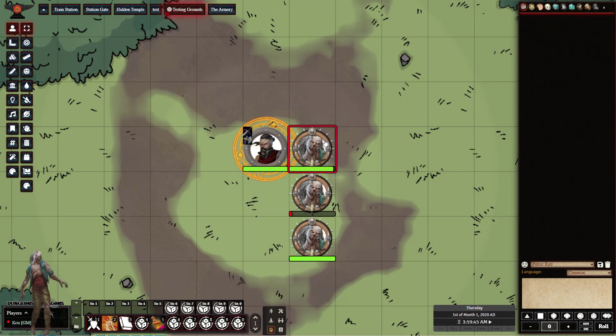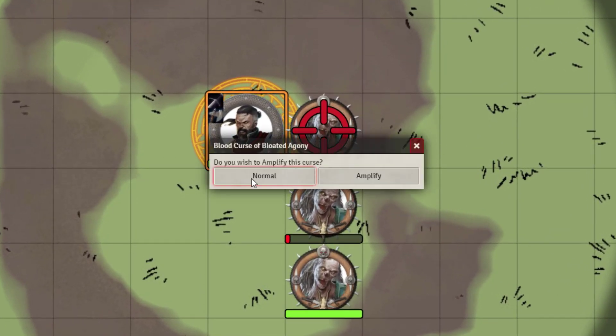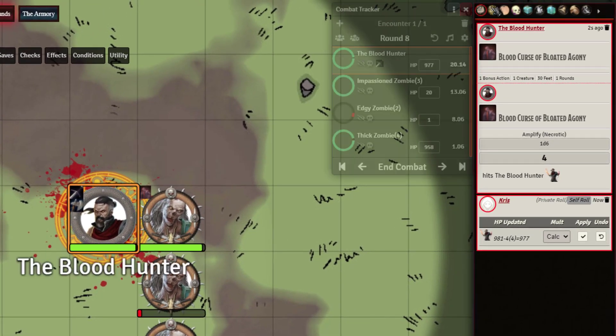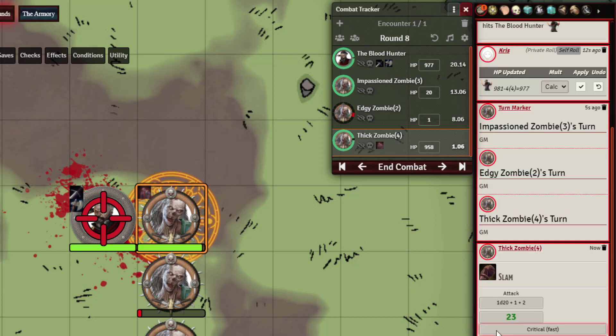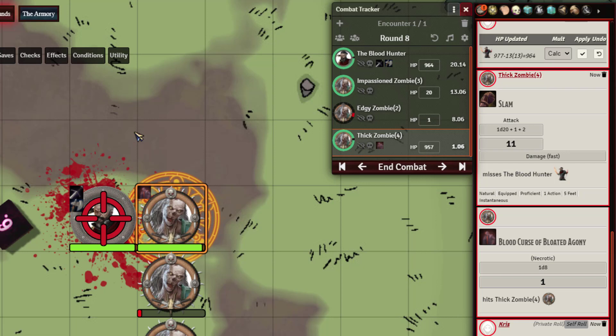Let's check out Bloated Agony. We'll target the zombie and activate it. We can choose the normal version or amplify it — let's amplify. For this to take effect we need to be on the zombie's turn. The zombie attacks our Blood Hunter — critical hit — and then makes a second attack. At that point the zombie takes the effect of the curse, because if you make more than one melee or ranged attack against your target you start taking the curse damage. You can see he suffered one point of damage from it, and any additional attacks would again trigger the curse.